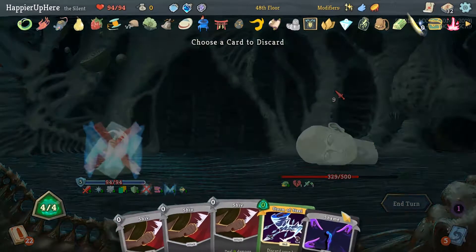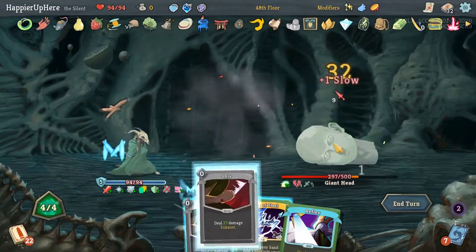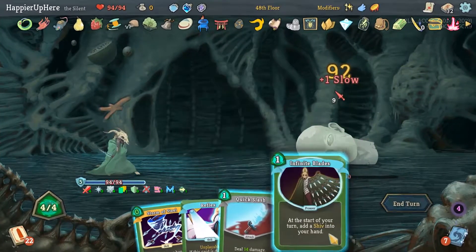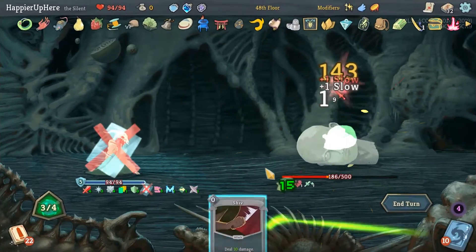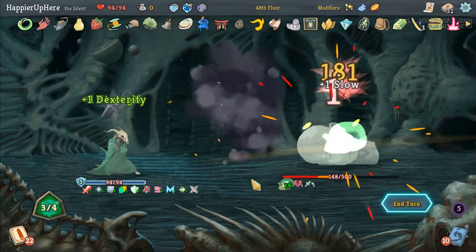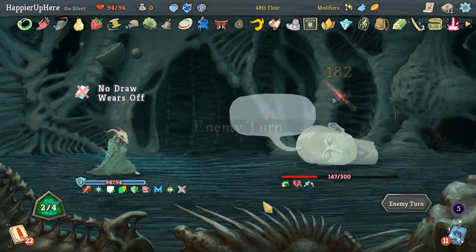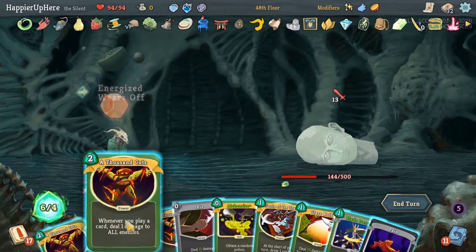Let's see what the Shivs gives us — nothing useful. I'll do a Kick Slash and then Strong Heal. Three energy left. Well, we defended this turn. We need to do 140 damage. Yeah, that was a mistake — the 1,000 Cuts. I don't know what I was thinking.